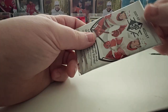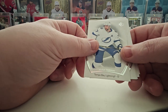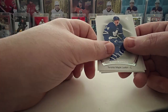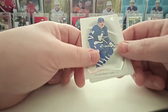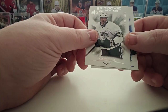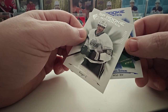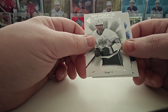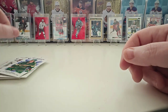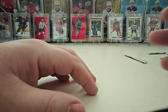All right, let's get into pack number three. Victor Hedman. Nick Suzuki base. Auston Matthews — look at that mustache, yikes. Quinton Byfield SP Authentics — oh, there's a numbered card, that's nice. What is that? 341 out of 1199. We'll take that, good card. And Brandon Duhaime. So that's SP 21-22, thanks for tuning in.